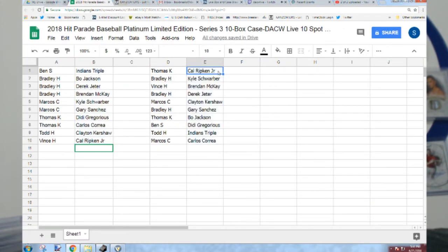The Ripken goes to Thomas K. The Schwarber to Bradley H. The McKay to Vince H. The Jeter to Bradley H. The Kershaw to Marcos C. The Sanchez to Bradley H. The Jackson to Thomas K. The Sardini to Ben S. The Indians Triple Auto to Todd H. And the Carlos Correa to Marcos C. There it is. Now I got to go back to getting this stuff out to you, so we'll see you all later.